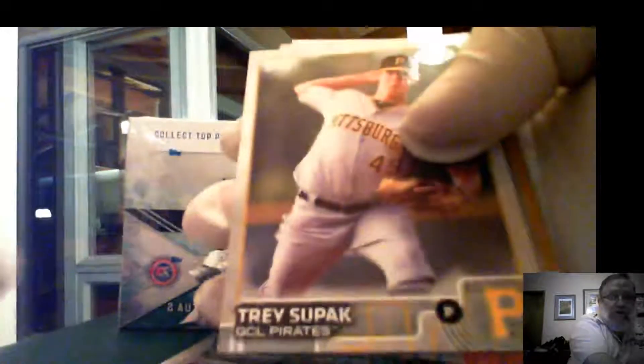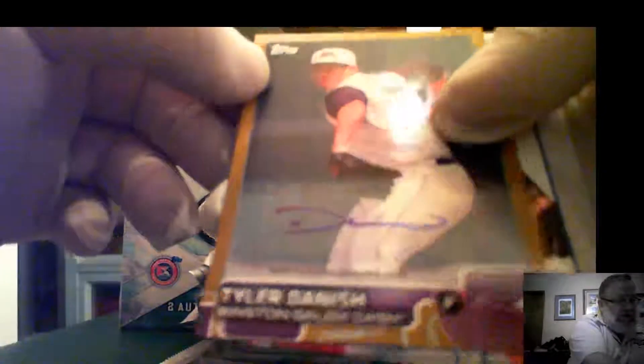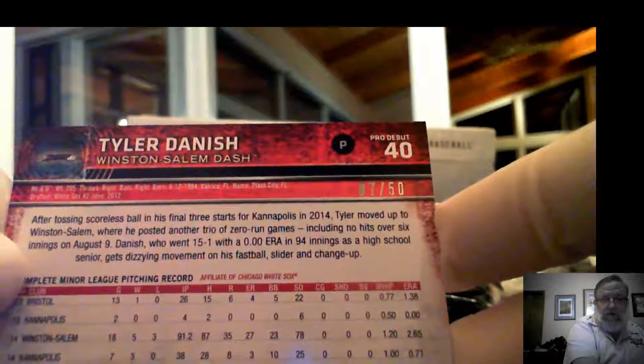So I can see the depth and see who's up next. The odds of getting an autograph, Nolan, are increasing with every pack. Wyatt Matheson, Jake Stenet, Perry Suffolk — there you go — Tyler Danish in the Winston-Salem Dash. Unfortunately that's a sticker rather than on card, but that is a very nice gold number seven of fifty Pro Debut autograph.